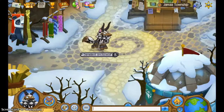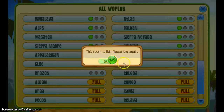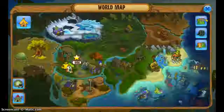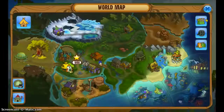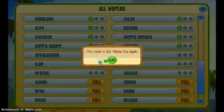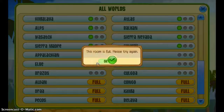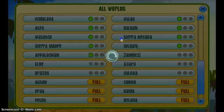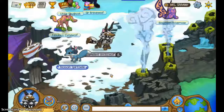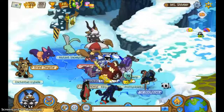Sometimes it teleports you to a random server. Okay, hold on. Yeah, so that's how to get into a full server — you basically just click the one you want. They really should have just teleported me here.